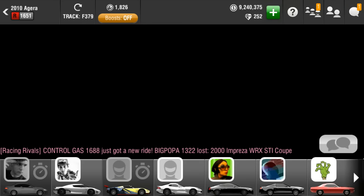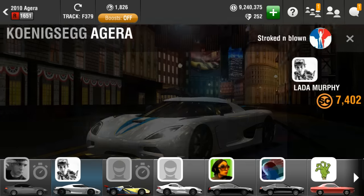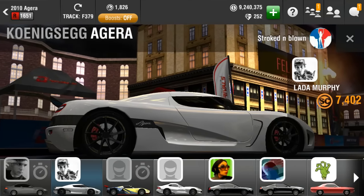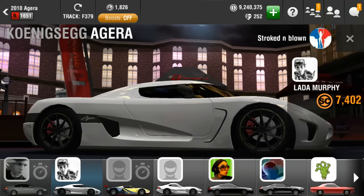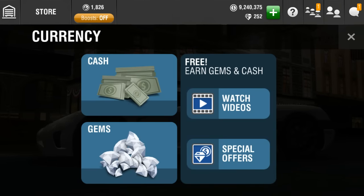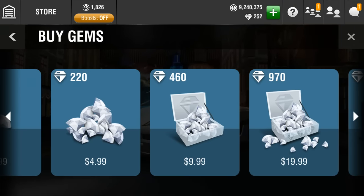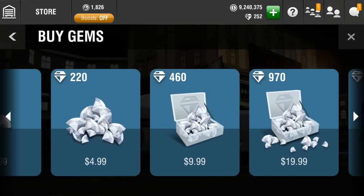If you guys didn't purchase this car for half off, good luck getting 1600 gems - which is actually not a lot when you think about it. When you're buying gems and you have the money, what I like to do is purchase the $10 one first for 460 gems. After that purchase there's a 30% off on the $20 pack and it comes out to like 1000-something gems.